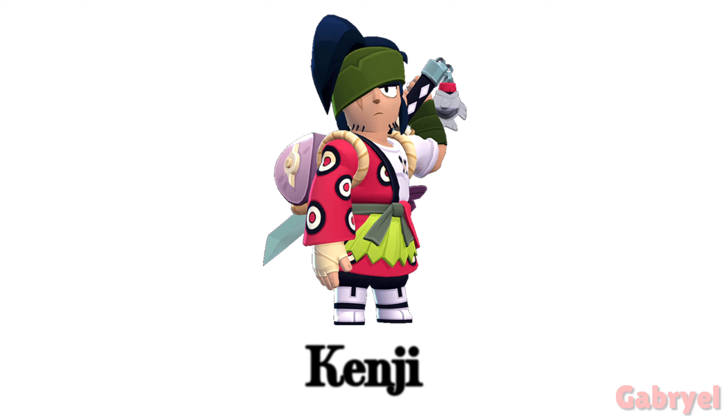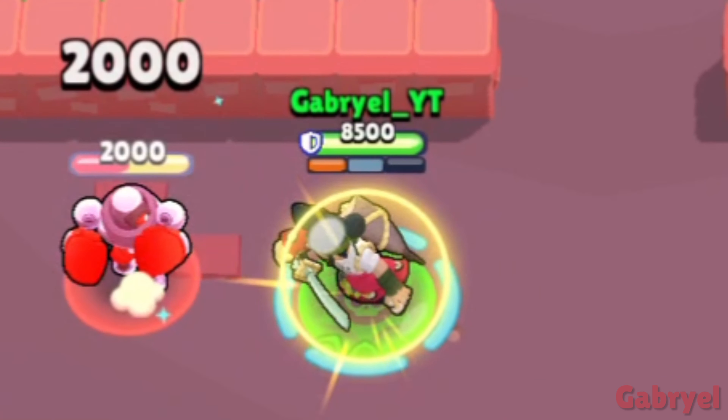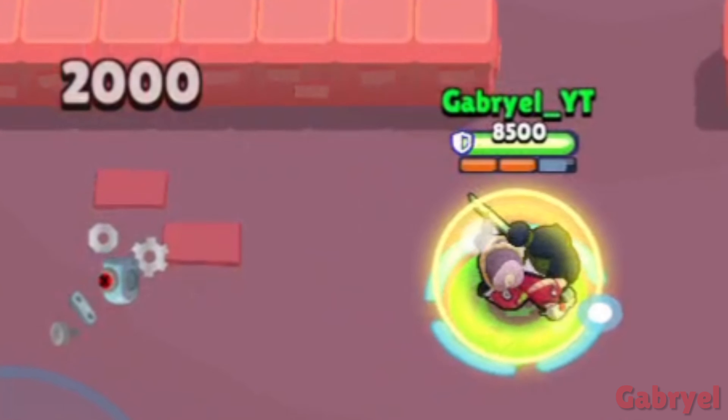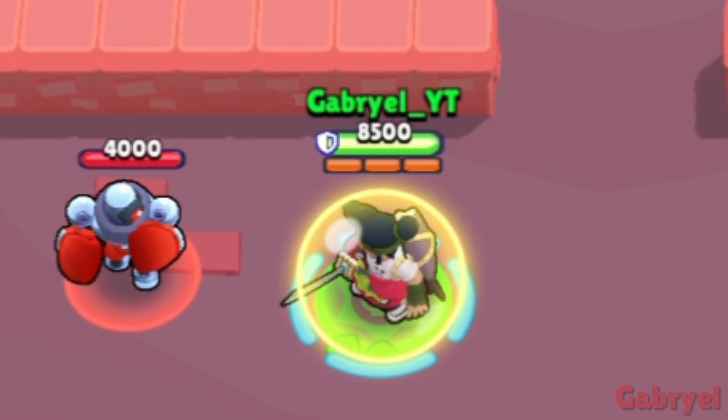Kenji. Just like Kit, his slash attack has a very small delay between clicking the attack button and actually attacking. This is because his slash attack takes away a bit more than one ammo.